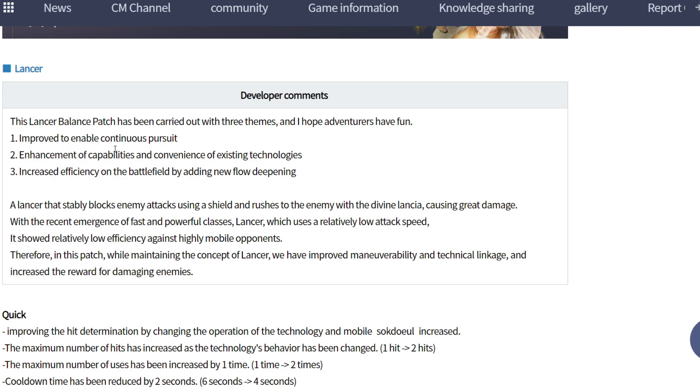They improved the enable continuous postures and enhancement of technology. A new food-tipping skill has been added, which is very cool. You can block enemy attacks using the shield and apply rust to enemies. This makes the class look like a front-line playstyle with fast forward cross skills. There's also a text speed issue fix.